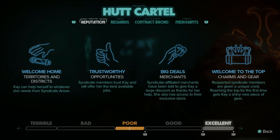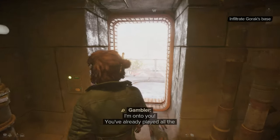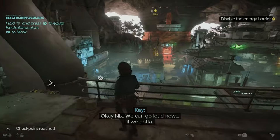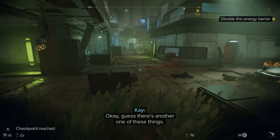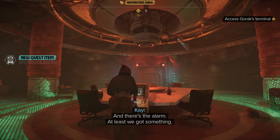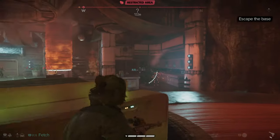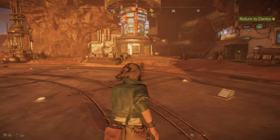First mission: infiltrate Gorek's base to grab sensitive information. Because our syndicate reputation is poor they won't let us in, so we find another way. We make it inside, get Nyx to trigger an explosion, finally get what we need, then the alarms go off. We grab a sniper blaster on the way out and escape in one piece — it's a miracle.